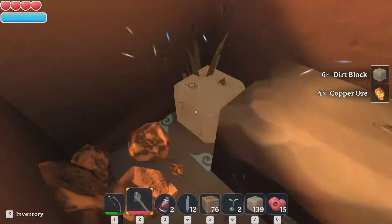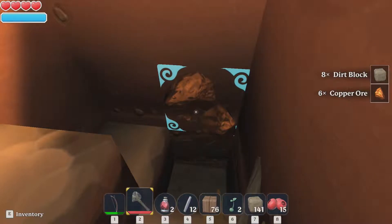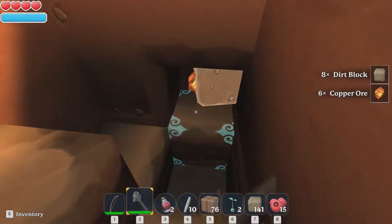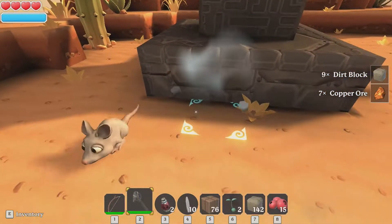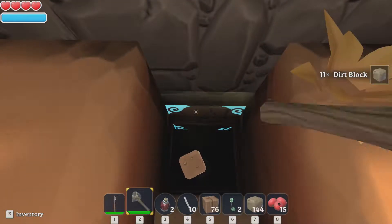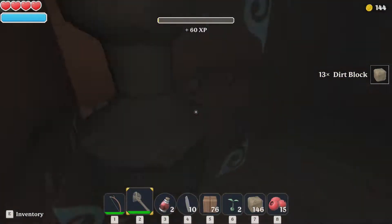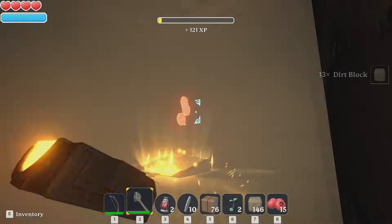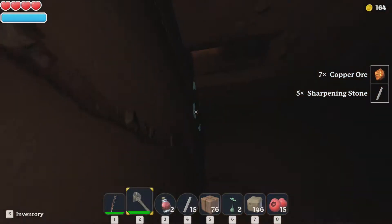I might head back home after we get this copper here. I want to see if I can build the next set of tools. Oh man - my pick was broke and there was like no indication saying your pick just broke. I didn't even know. Is there something under here? Yes, yes there is - a little dark down here but hey. Give me all the loot - some copper, sweet! And sharpening stones times 5 - I've got 15.